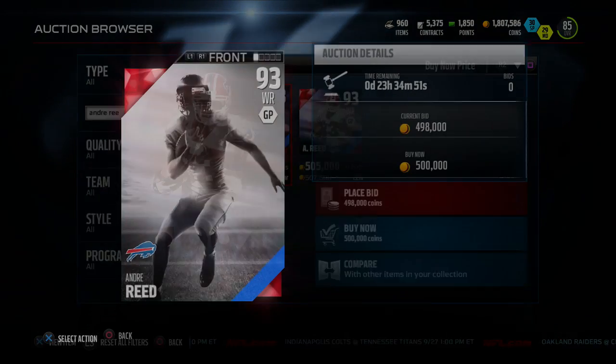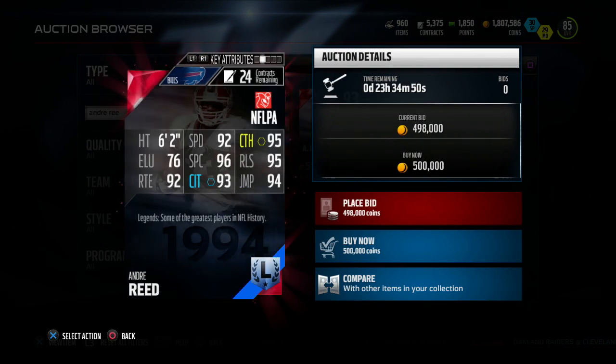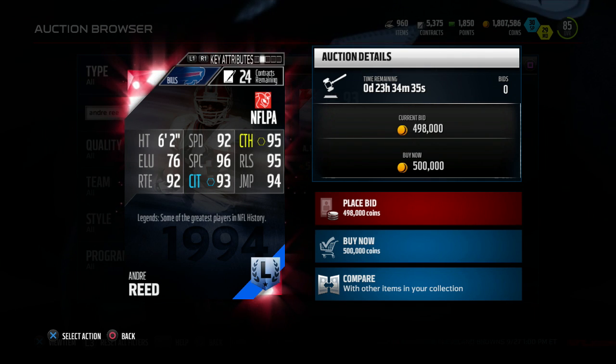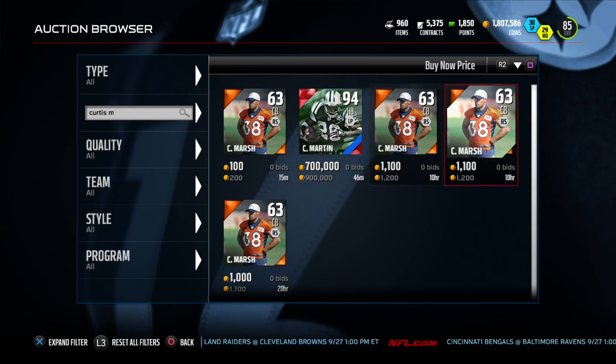Let's go ahead and take a look at him on the auction block. Here we have Andre Reid, 93k overall, 1994 Buffalo Bills, 6'2", 92 speed, 95 catching, 96 spectacular catch, 94 jumping, 93 catch in traffic, and 92 route running. Pretty good receiver right there. Is he worth $500k? Probably not.